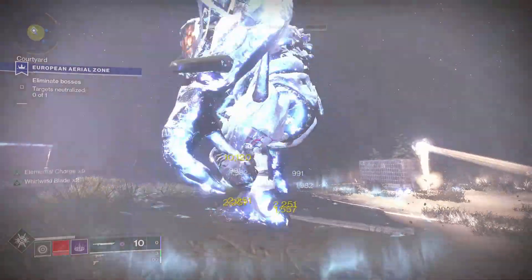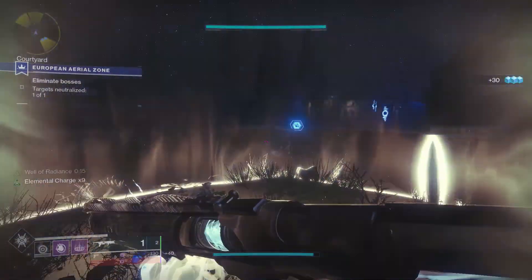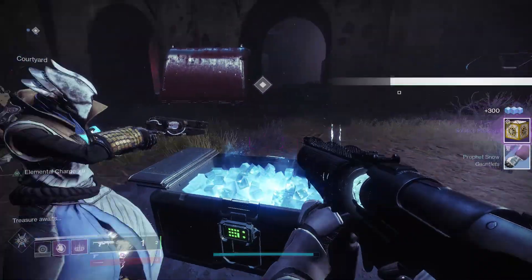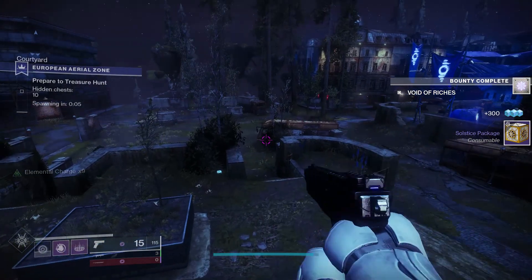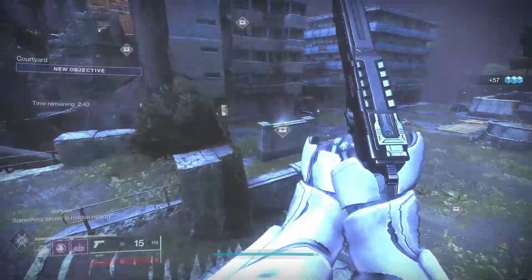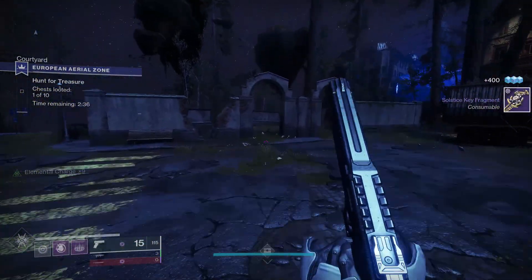Anyway, this is kind of my daily therapy session. At least I'm actually playing the video game and not just looping trailers. You can see there's my sick solstice package — you need 10 of them for the blue armor set. We'll get into the purple armor set once I'm done with it. Thanks for watching, here's all your chests!